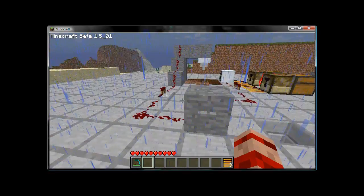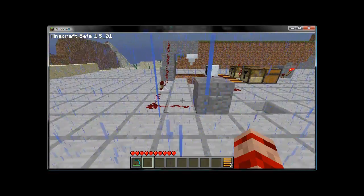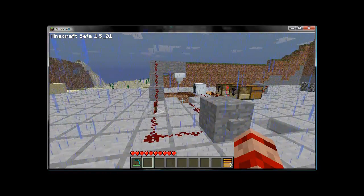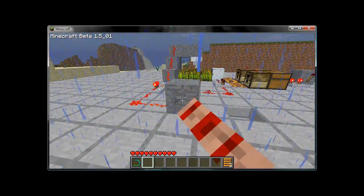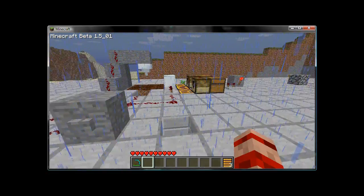So, here we go. We're going to have a one-button push and get nine seeds planted, then fertilized, then harvested. Just like that.